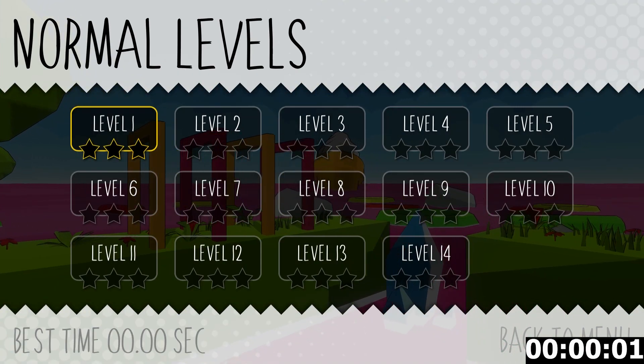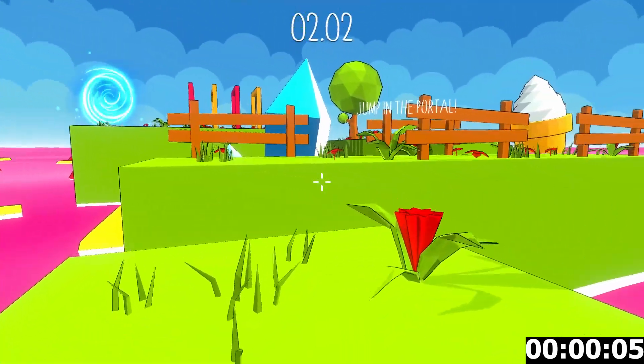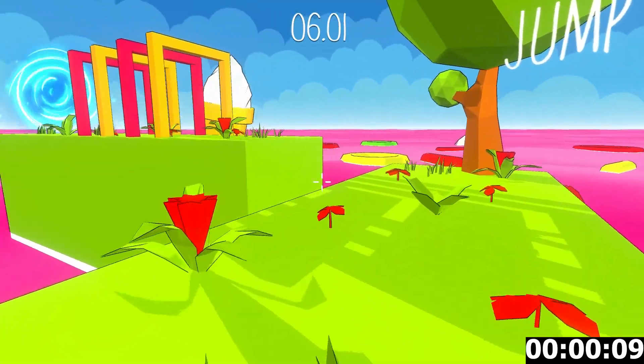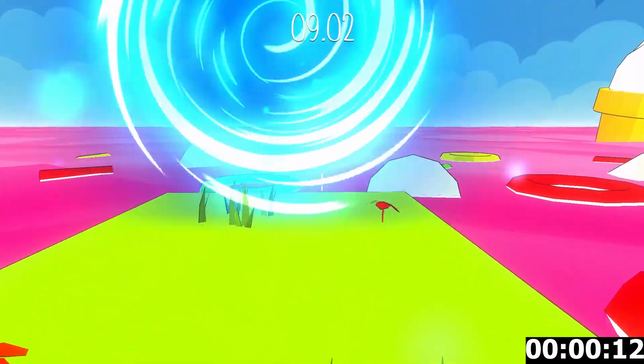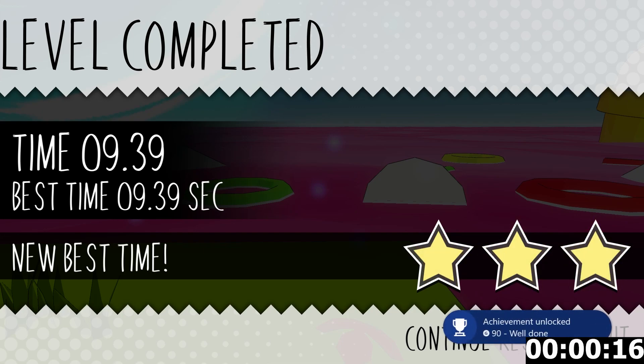For this game, it's going to take less than 30 minutes for you to get 1000G. I've just popped a timer in the bottom right hand corner for you to see when I picked up each achievement. We can categorise all of the different achievements in this game really easily. You've got level achievements, killing achievements, and misc achievements.